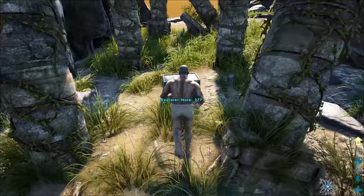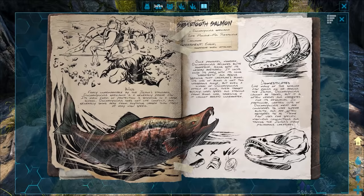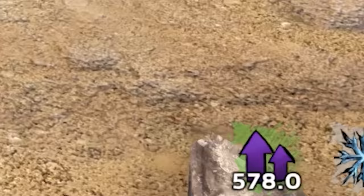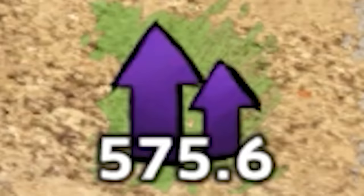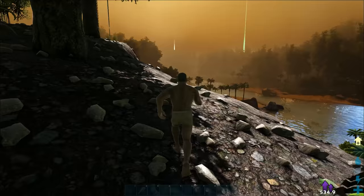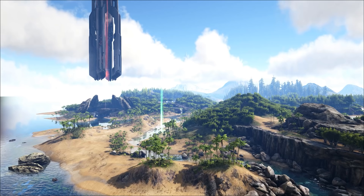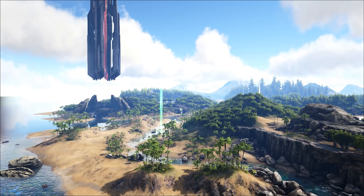Tip number four: gather explorer notes. You might think that those dossiers and explorer notes lying around in the game serve no purpose other than providing backstory and untimely deaths, but in fact they're extremely useful in the early game. These collectibles provide nice chunks of experience for your character, but most importantly provide a 2x experience boosting effect that lasts for 10 minutes. Some of the rarer ones provide a 4x experience boosting effect, and can stack with the other boosters. If you can plan and coordinate well enough, you can time these boosting effects to level up extremely quickly.